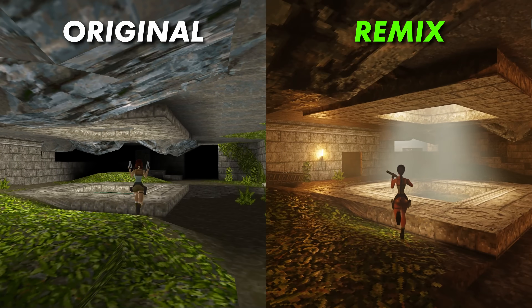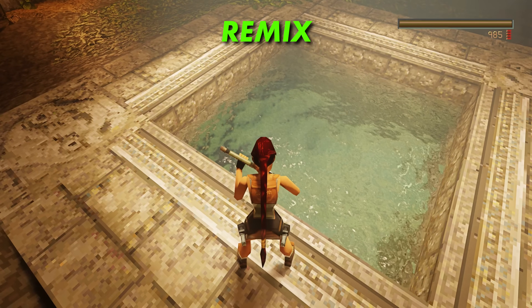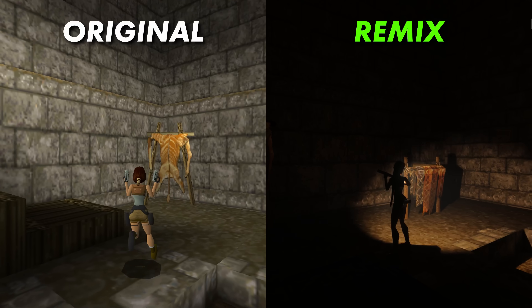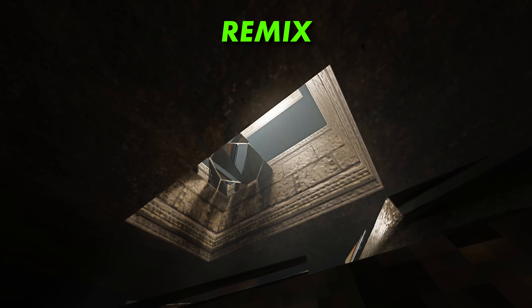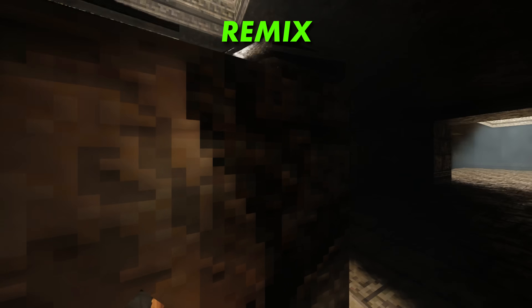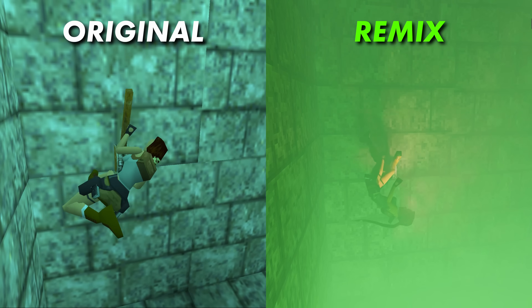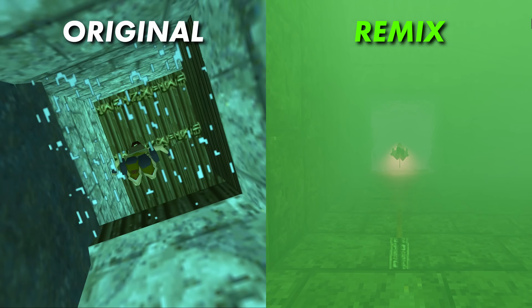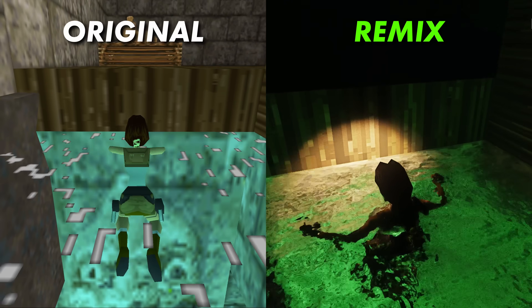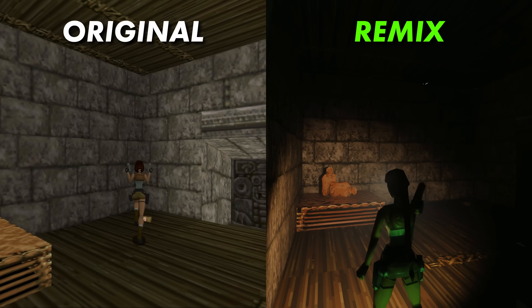It's kind of like somebody put on their nostalgia goggles and made the game look like how you might remember it from playing it as a kid. Shadowy areas are ominous and genuinely dark. Shafts of light break up the corridors and rooms. The underwater sections are gloomy and atmospheric. In many ways, it feels like the RTX treatment visualizes the classic game how the original developers really wanted it to be visualized but just didn't have the tech to do so.